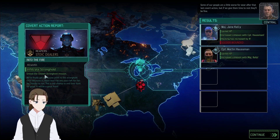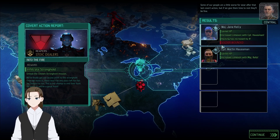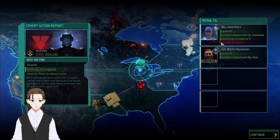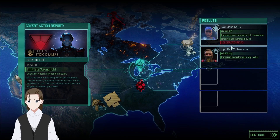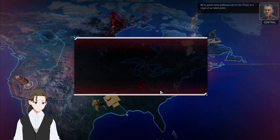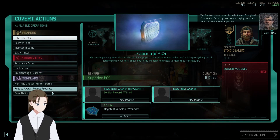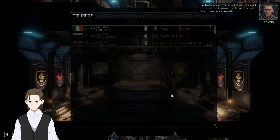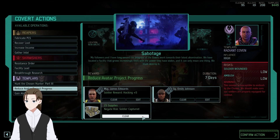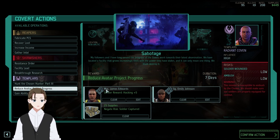Some of our people are a little worse for wear after that last covert action, but if we give them time to rest, they'll be fine. We didn't get ambushed — it was a moderate chance, I actually assumed we were going to get ambushed there. Jane Kelly is injured. Additional intel on the Chosen as a result of our latest action. The Resistance found a way into the Chosen stronghold, Commander. Our troops are ready to deploy — we should launch a strike as soon as possible. Low chance of an ambush. You'd be a big loss, but you're a major, so we should be okay.